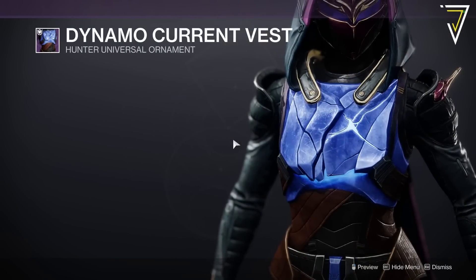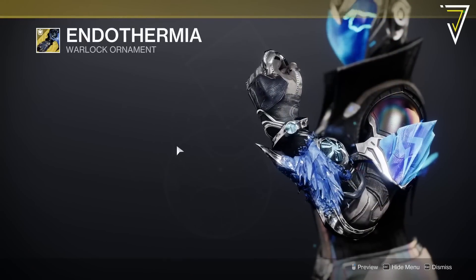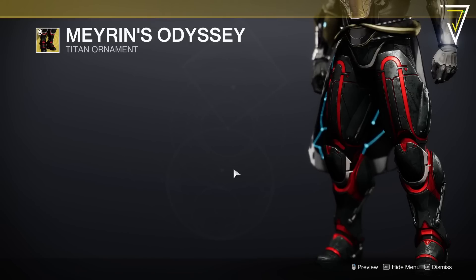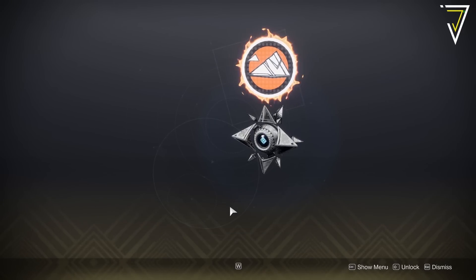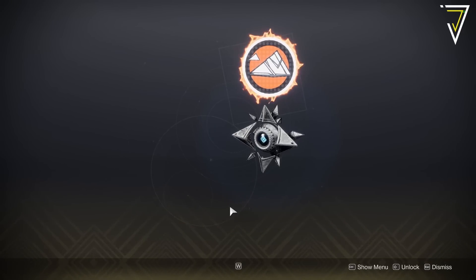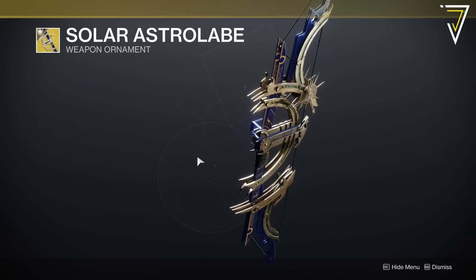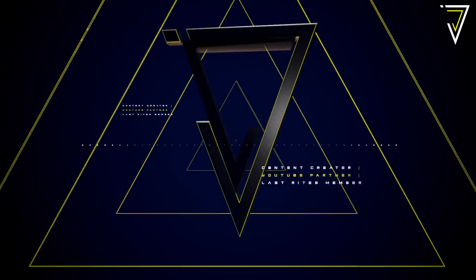Alongside legendary ornaments we also have new exotic ones available for each class. For Warlocks you have the Endothermia for your Osmiomancy Gloves; for Titans you have Merin's Odyssey for your Doom Fang Pauldrons; and for Hunters you have the Eight Thousander for your Frosties. These are all brand new for season 19 and each will set you back 1,500 Bright Dust. The penultimate item is a Ghost Projection called the Tetrahedron from Season of Arrivals for 1,500 Bright Dust. Finally, the Solar Astrolabe exotic weapon ornament for Telesto's Divination — brand new for season 19 — for 1,250 Bright Dust.